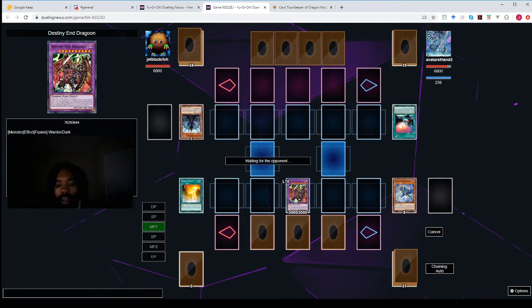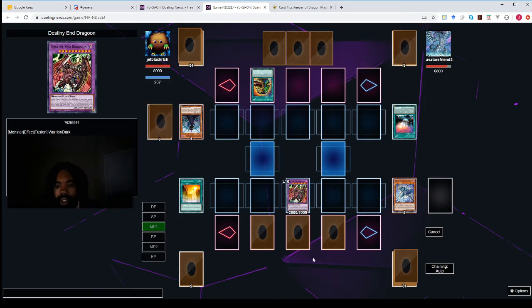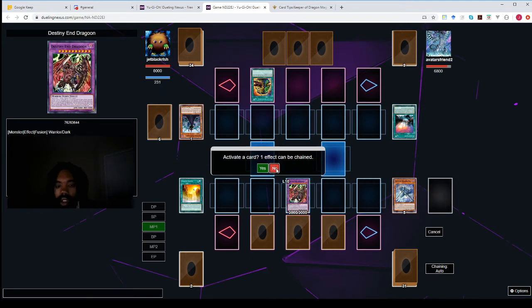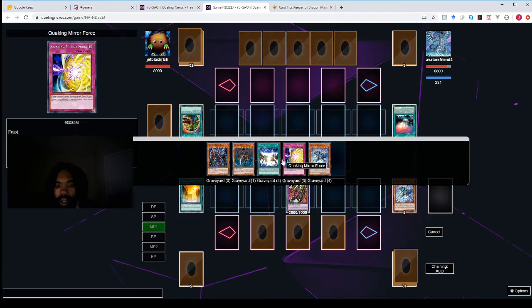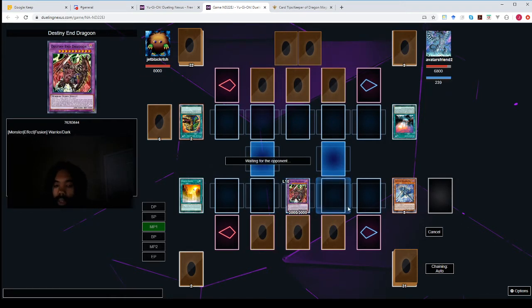So now the way I've set up my graveyard, I can use Back to the Front to Special Summon Keeper of Dragon Magic, to add Fusion Destiny from my deck to my hand. So as long as I can flip that trap up, I'm good.